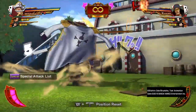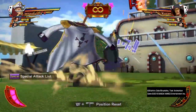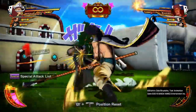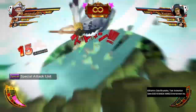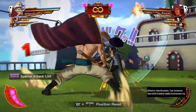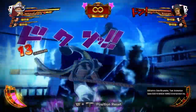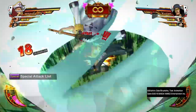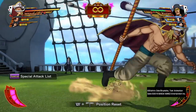Whitebeard is very fun to use with Conqueror Haki. A lot of his attacks are very slow, but with Conqueror Haki you can combo into them — like his grab, his World Tint, and attack. That does a lot of damage. You can also combo into his special. The timing for the harder version is much quicker, but the max damage combo with Whitebeard does about 99 damage — that's max damage.